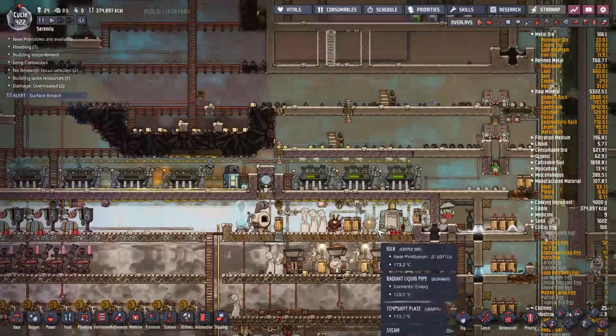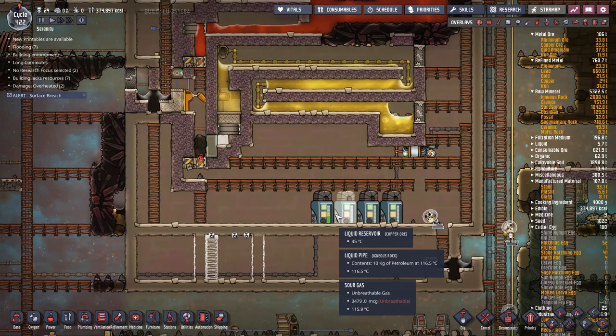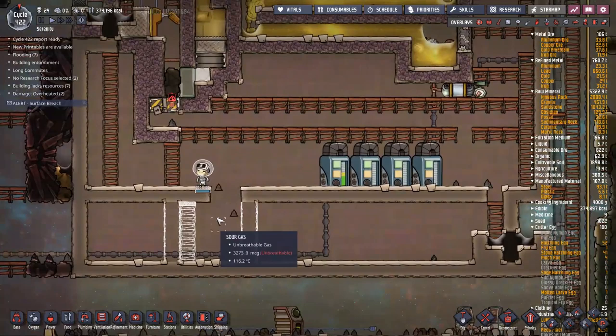Even with two gas pumps I'm not going to be able to keep up with CO2 production. So instead of running another couple of gas pumps right now, what I'm going to do is set up a buffer system — I want to have a few tanks of petroleum backed up just in case anything goes wrong. That's the first thing we're going to install.